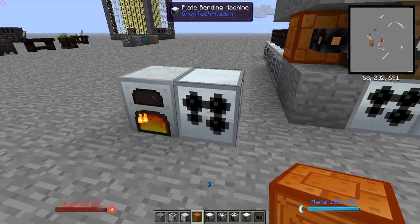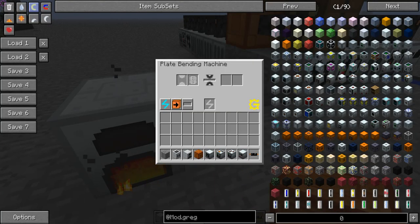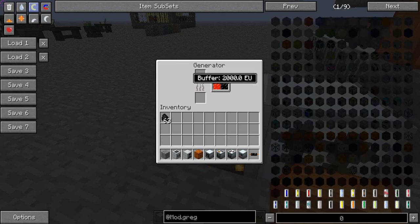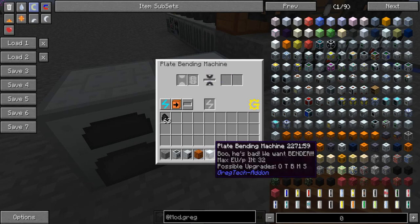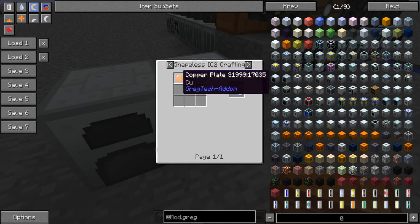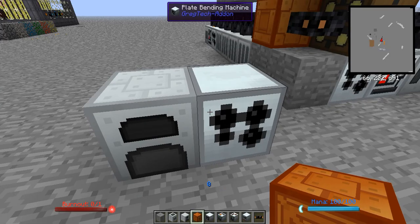The generator works just the same as in vanilla IC2. Take some coal — maybe the coal you had in your steam boiler — pop it in here. It has a buffer of 2,000 EU and the generator has 4,000. Once it's filled up, take the coal out of the generator and let it burn through. Once you've made the circuits required for the plate bending machine, it'll make your circuit building a lot more efficient — half the iron, half the red alloy ingots, and half the copper.